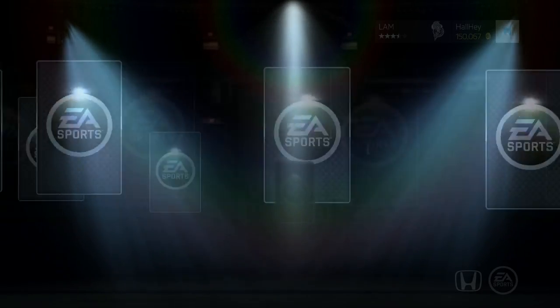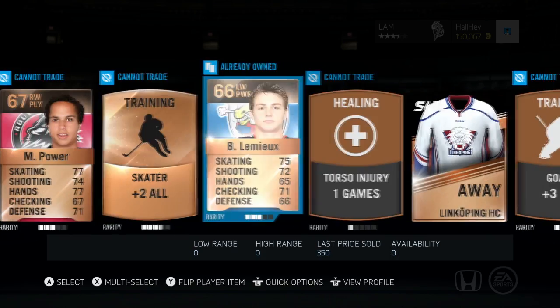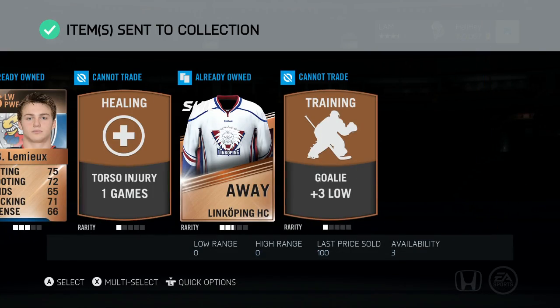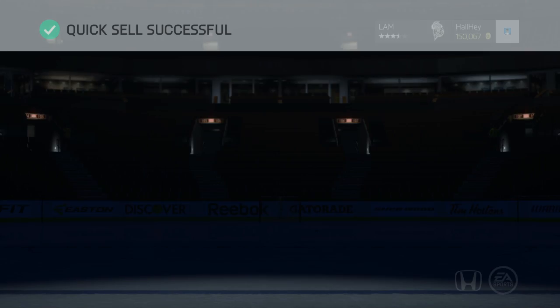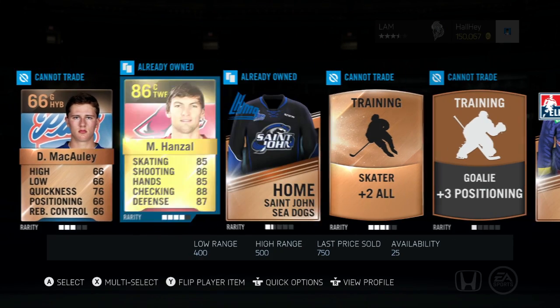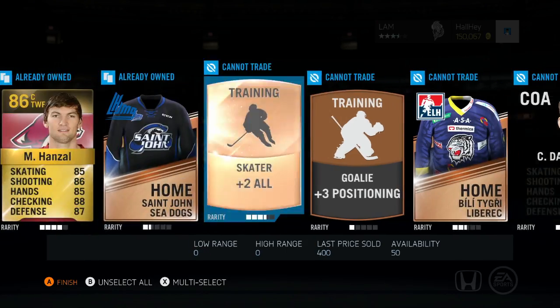We're starting off with the free pack ones on the far right, hoping for Connor McDavid. Running through these packs — oh, we got Lemieux! Lemieux is not gonna do it. We got that Barry Colts logo which is not bad, can throw it to the collection. We also got Marty Hanzel and Macaulay at 86 overall. You can get gold players in bronze packs too, which is crazy.